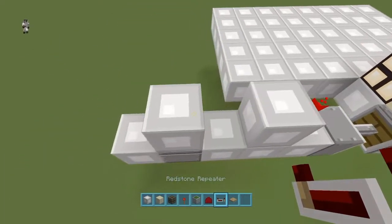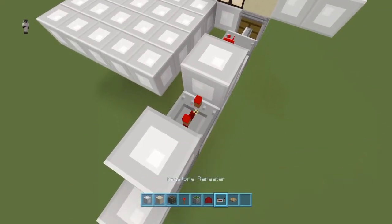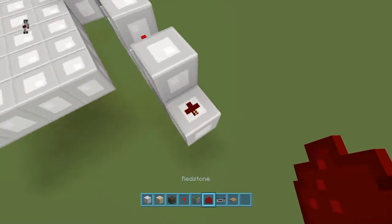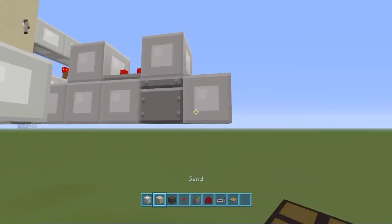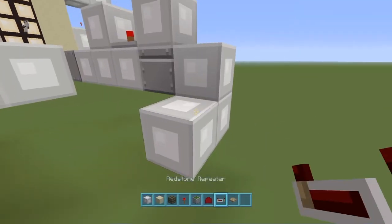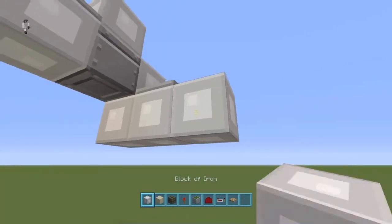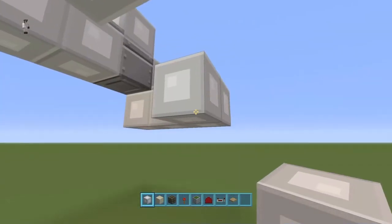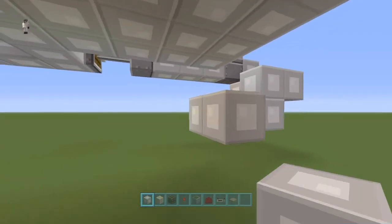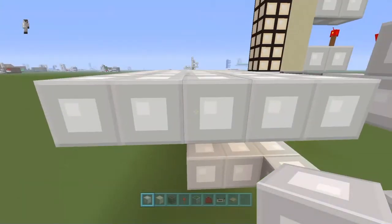Put a repeater in between your torch block and sticky piston block, and set that on two ticks. Put a redstone dust on this and then lower it like that. Put a redstone repeater — and that's going to be your input. Then you just lead this to underneath your pressure plate.